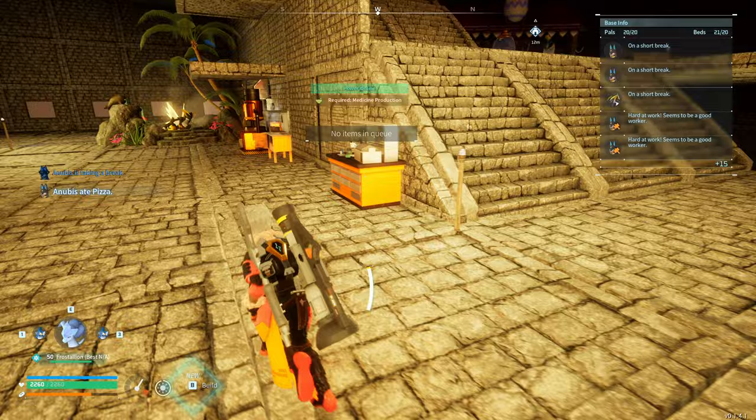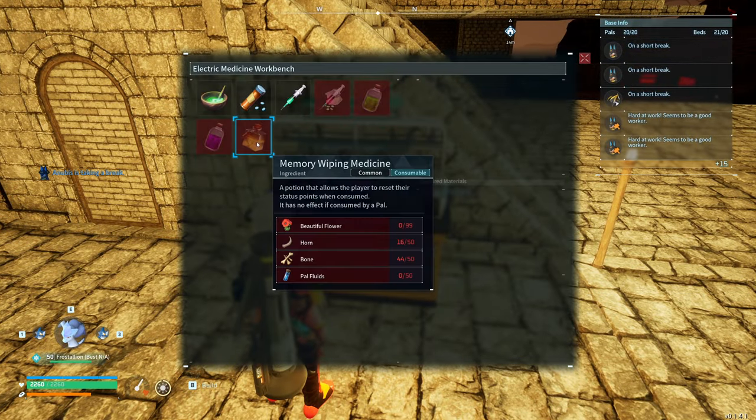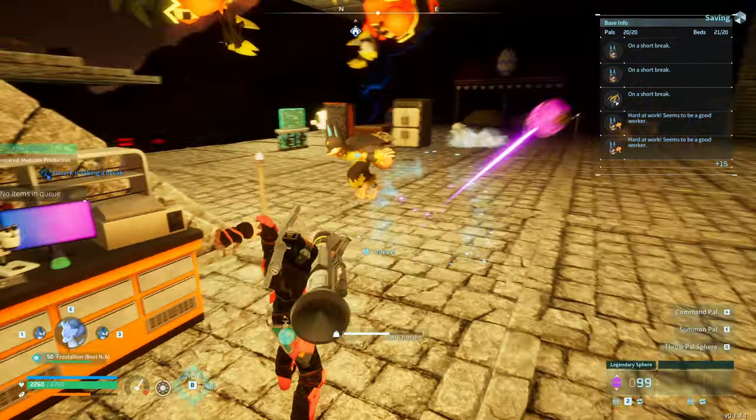One thing good to know about is within the electric medical bench, you can create this memory wiping medicine. I did that once I got to my end game — it completely wipes your stat points so you can reset them to be attack heavy. Just something good to know there, but focus on the attack and wipe it if you can.